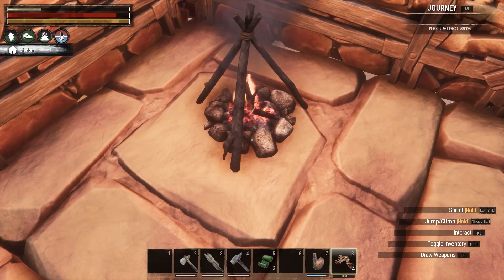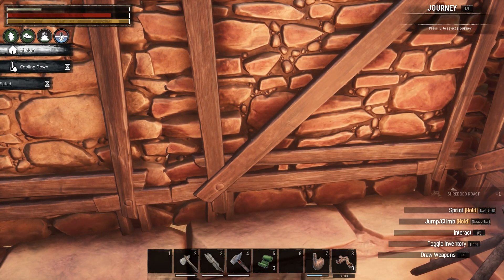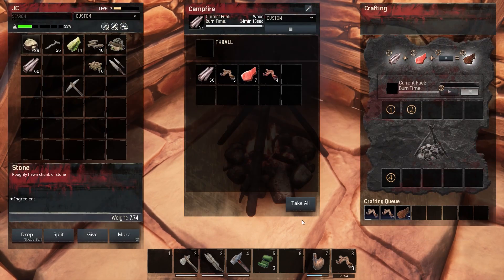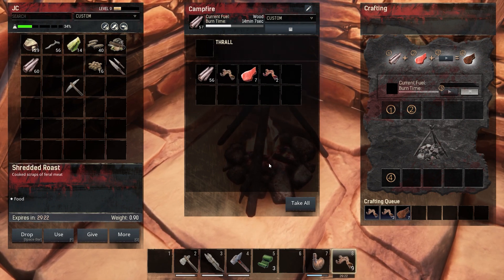We need to drink water in a bad way. Are we sated? We are sated. I feel like our stamina is at a lower level. Oh man, we are cooking up the meat — oh this is great. I'm so glad we're getting this figured out. We need to craft up some more twine.